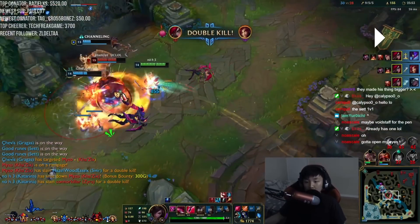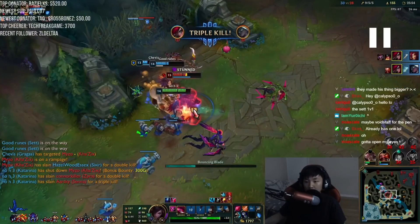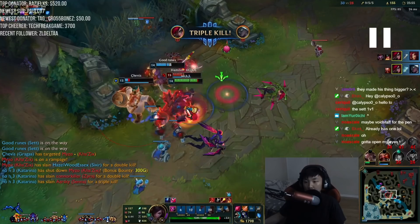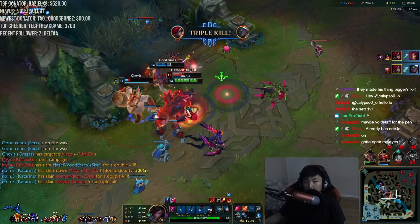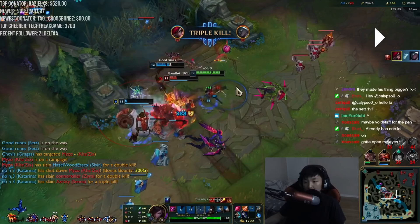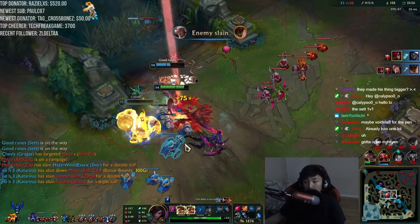I jump back onto the dagger, go back on Malphite - auto, E, auto, W. Notice how I move before I throw out the Q so that it lands cutting off their path to safety, so they have nowhere to go and have to commit. I get Stopwatch - I jump on the Q dagger and then use my E. I didn't get the kill but I'd use E to finish him off.